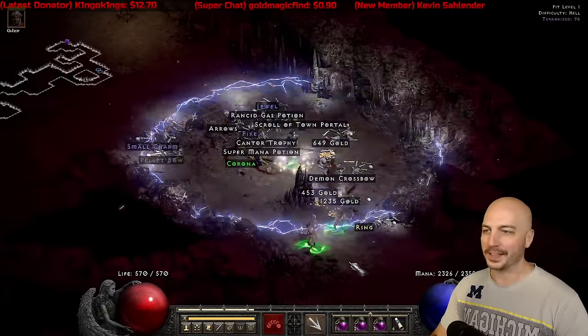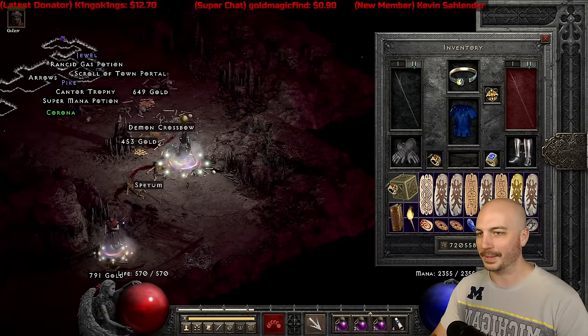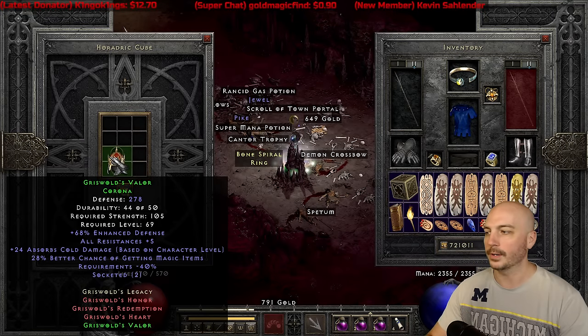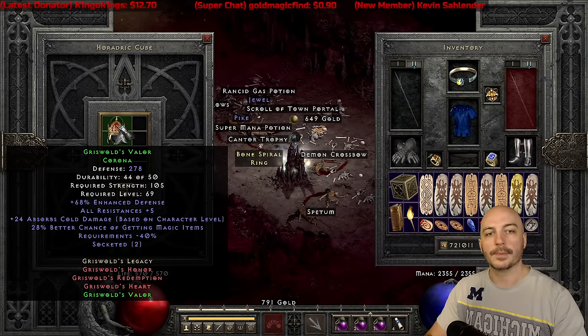Corona! Let's see what the ring is first — but this is Griswold's Valor! Alright, it's kind of a rare set item anyways, right?